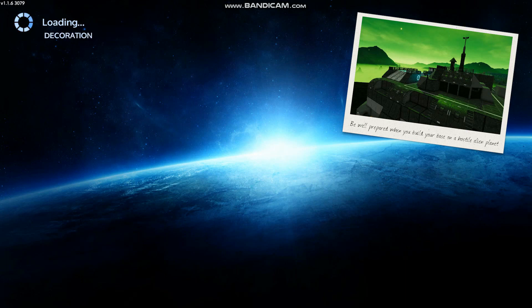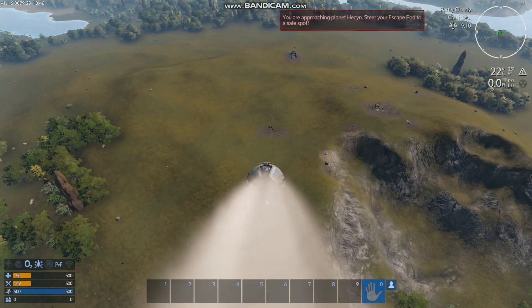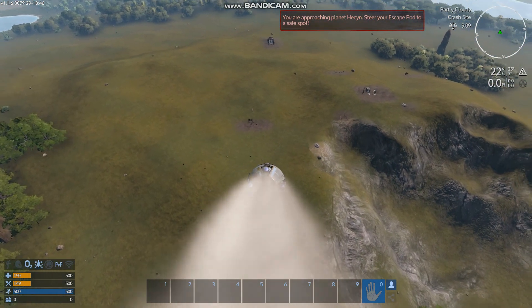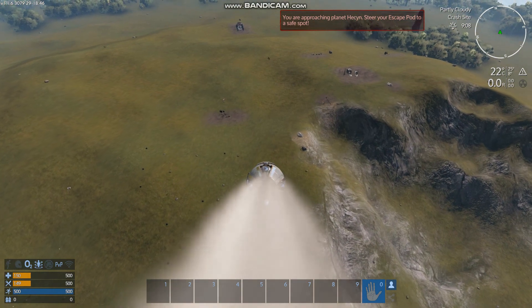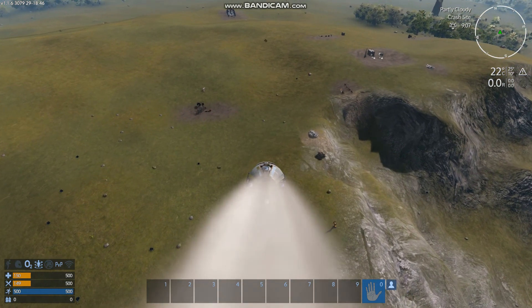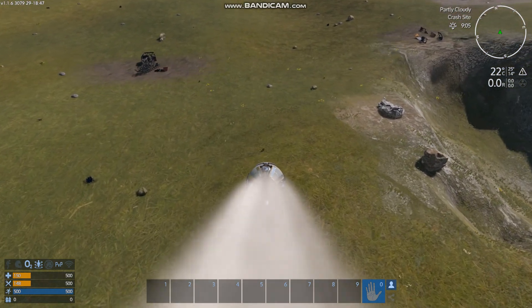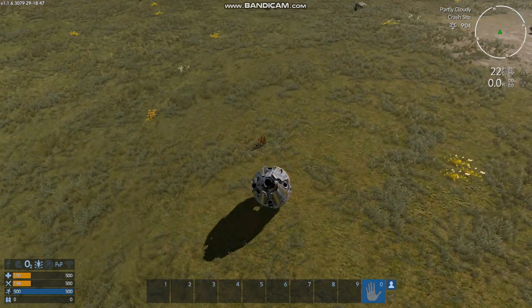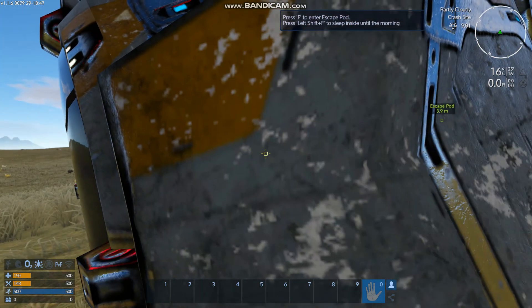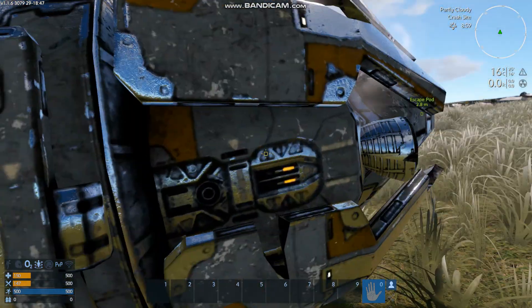The first loading of the world takes a while since it's generating all the world files. Here we are crash landing — I'm actually going to try and land up by these artifacts because the stuff should be good to salvage. The crash landing sequence is the same every single time you play, unless you do one of the scenario things.